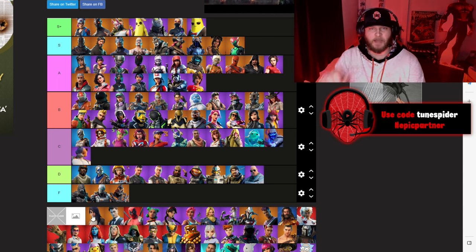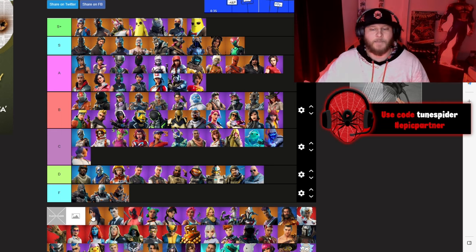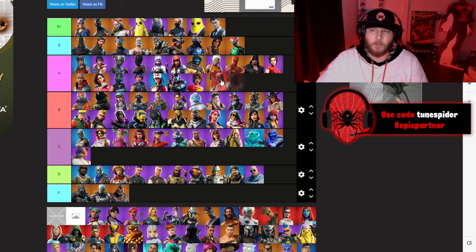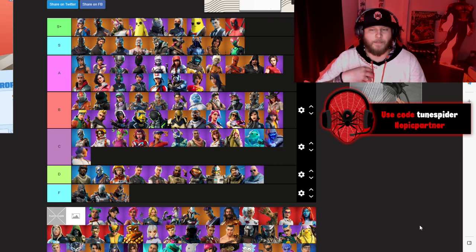Maya looks very basic, but she was the first customizable Battle Pass skin — we were able to pick her tattoos, her hair, her outfit. Because of that she's going A. Midas — one of the best Tier 100 skins and one of the best villains of all time in Fortnite — going S+. Deadpool also going S+. There were three S+ skins in my opinion from that Battle Pass.